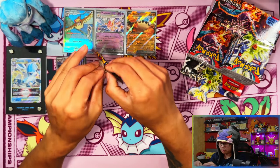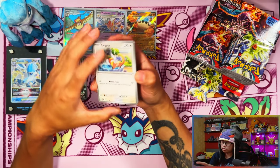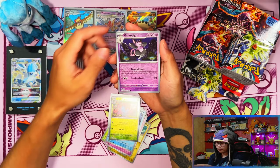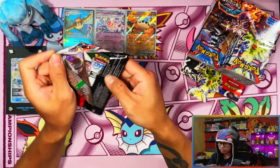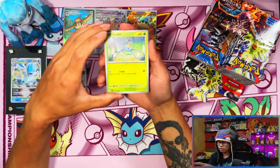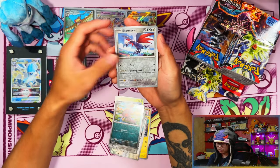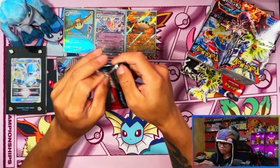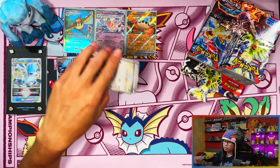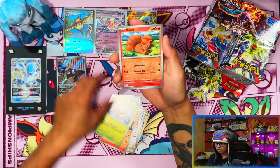Pulling the most expensive card early or even just pulling it at all makes master setting so much easier. I usually open between 200 to 250 packs, so pulling the most expensive card within that range helps me when it comes to singles — I don't have to spend as much. In Obsidian Flames, if there's only one heavy hitter which is Charizard, it's still good, but sets where there are multiple cards in the 50 to 100 plus dollar range — pulling those as soon as possible is the best outcome.